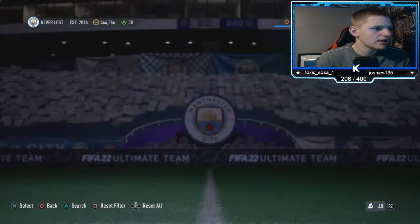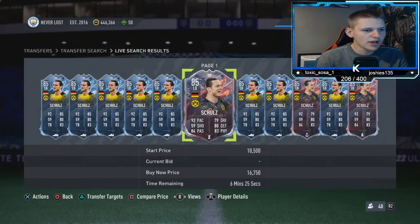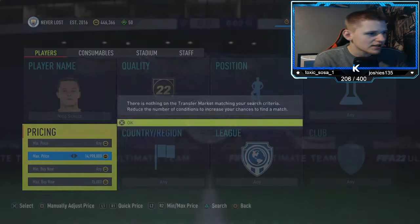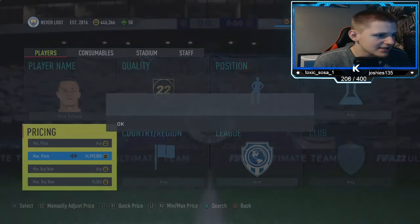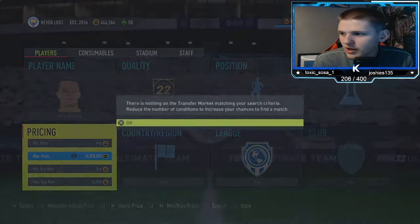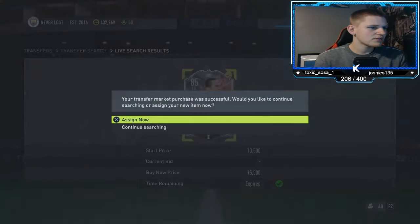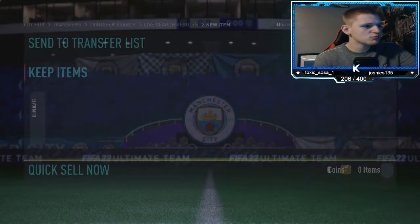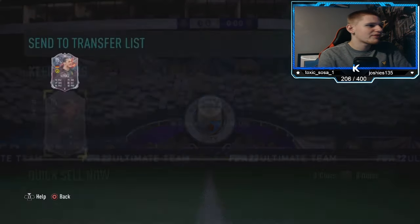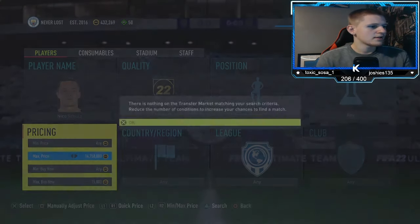There are two different cards — the blue ice one and the fire one. Both pop up, which is what I like about this. It's like sniping two different cards but they're exactly the same price, which is obviously good. We got one at 15K — that's 1,200 coin profit. At 16,250 after tax that's around 450 to 500 coins profit, which is pretty good.